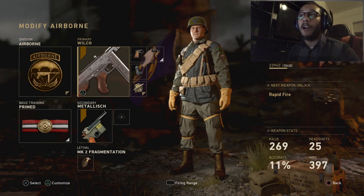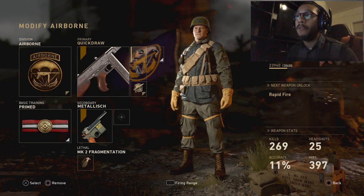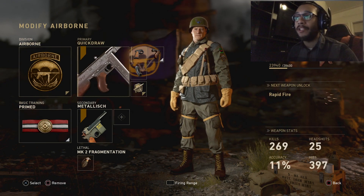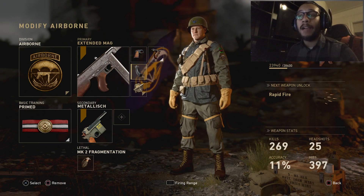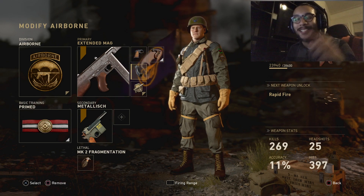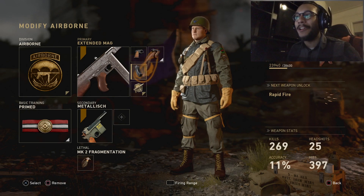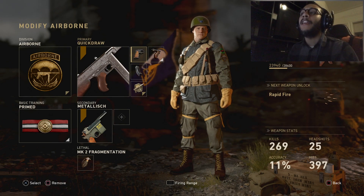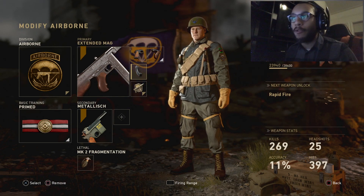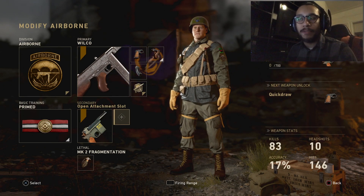The Wilco variant is the weapon we're going to be using today — very, very good weapon. Here's the class setup if you guys are interested: we're going to run Airborne with the Wilco. I ran the Primed basic training on here just so we could get three attachments, because I did want to run it with extended mags. Normally I would run Quick Draw and Grip, but I wanted the extended mags for that barrel look. We're going to run Primed with Quick Draw, Extended Mags, and Grip.